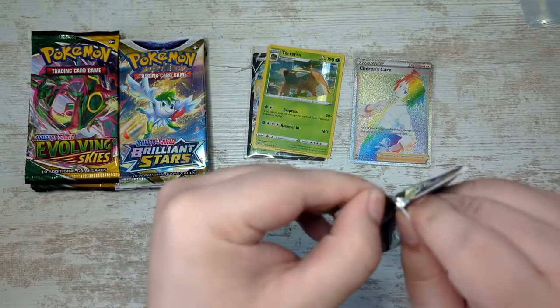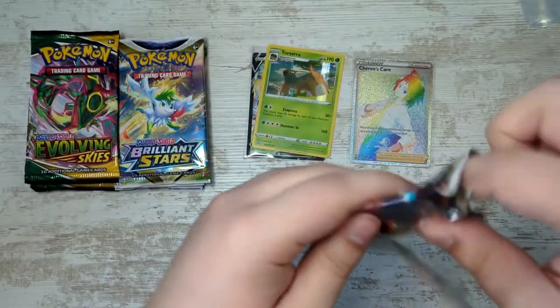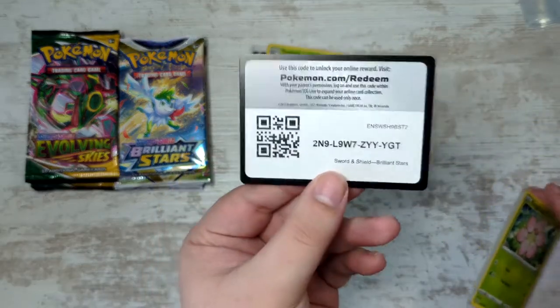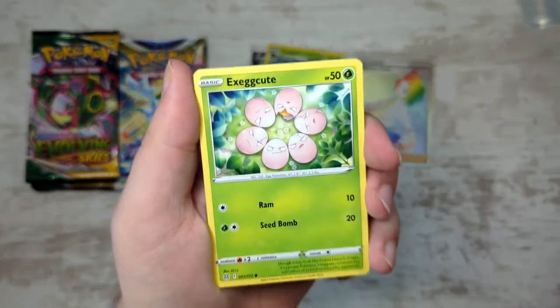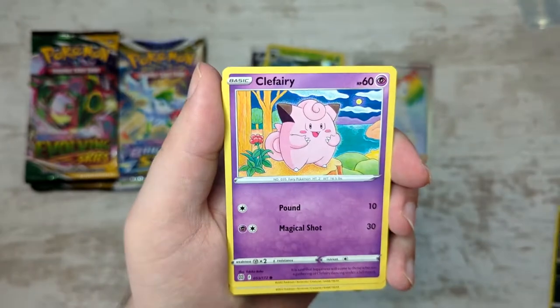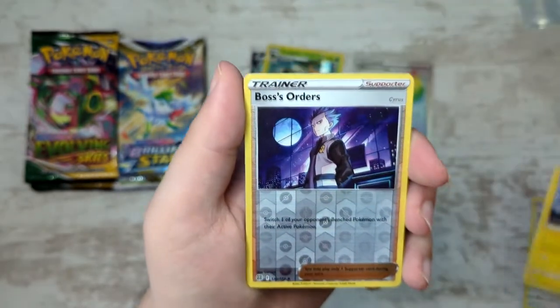Charizard Ultra Premium Collection - haven't heard anything about the shipping date, although I have received an update. It is supposed to be shipped this week as opposed to last week - had a bit of a delay. They basically said it's promised that they will fulfill the order. I don't know if I can believe that or not, but I guess we'll see.